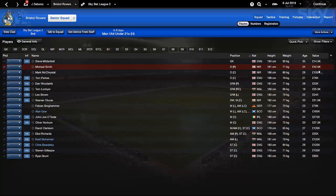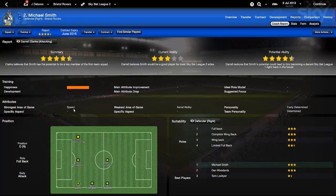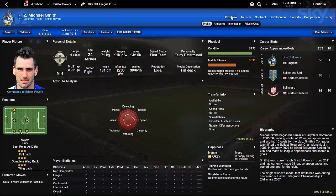Michael Smith is definitely a pacey right back for us. He can play maybe some other positions depending on tactics. He's pretty fast - you can see that - good at defending, decent attacking as well but not amazing. His strongest area is speed. According to Darrell Clark he is a good player for Sky Bet League Two, so he's at this level no doubt. It still depends how he performs in games though.